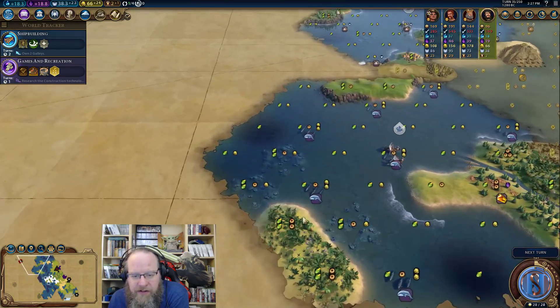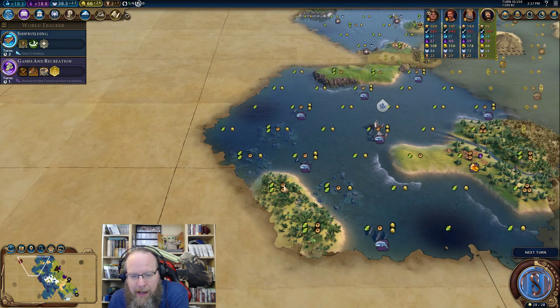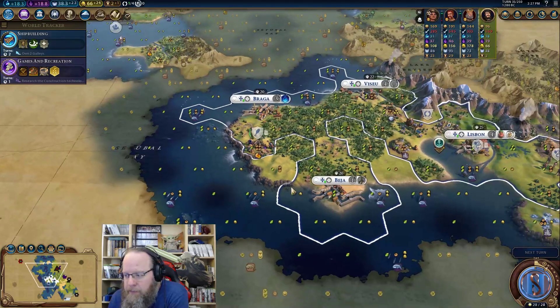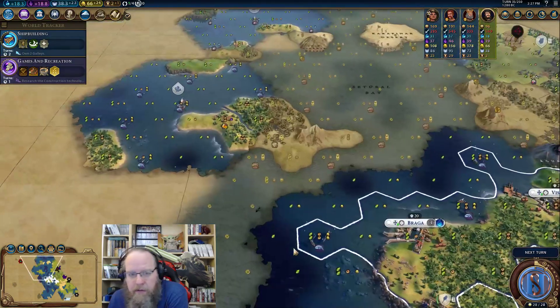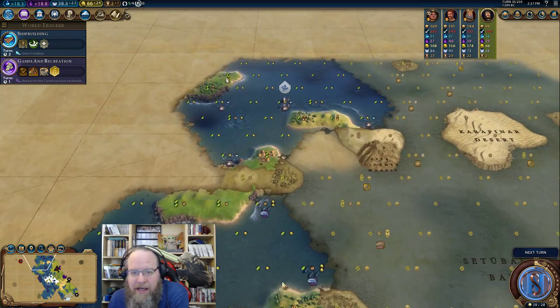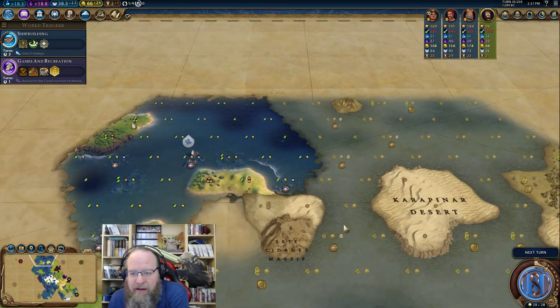This is a minimum plus four campus here. North of the whales is the same thing - up here it's just pearls for days. It's kind of insane.